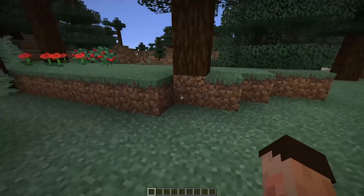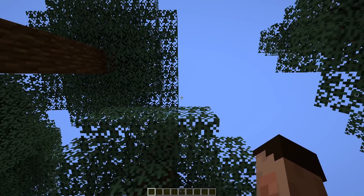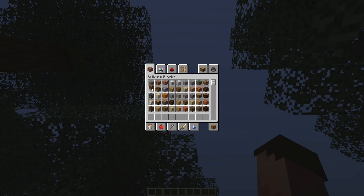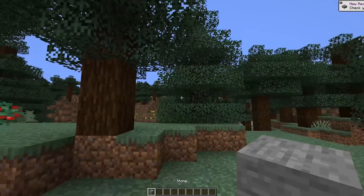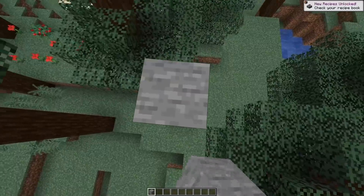And we have spawned in what looks like a taiga biome, so that's quite cool. We've got a space above us, so let's get ourselves a tower of stone - you know I like to use stone. Once we're up there we can see what's going on.